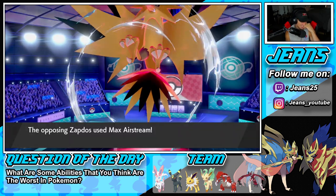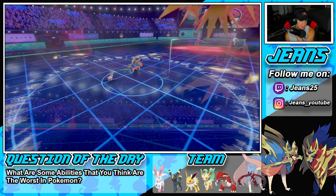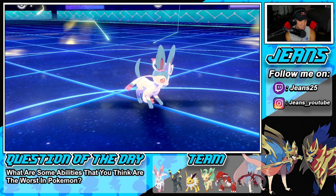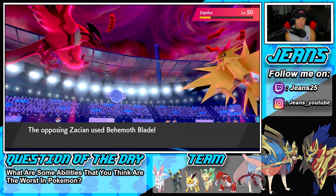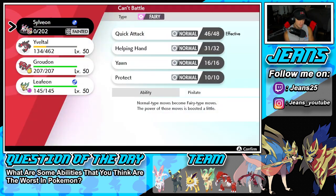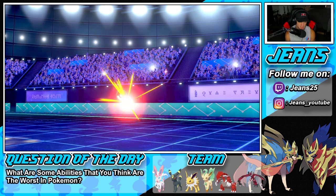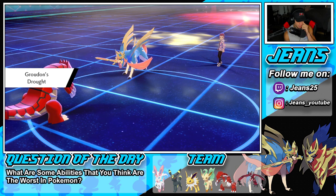Zapdos Airstreams into Sylveon and takes it out. Then he goes for Behemoth Blade from Zacian. I can go into Groudon from here — probably my play. He might have Kyogre in the back end, which you'd expect. I bring out Groudon. I wish I had Sucker Punch at this point. Rock Slide might be a better play to try to get rid of the bird.